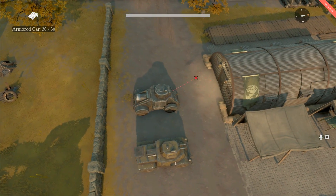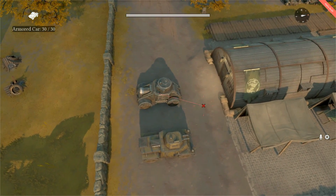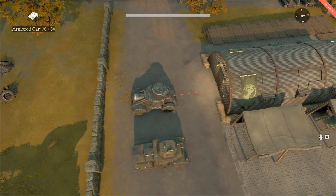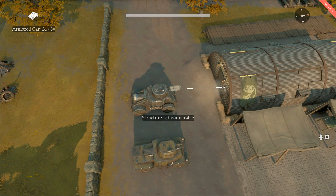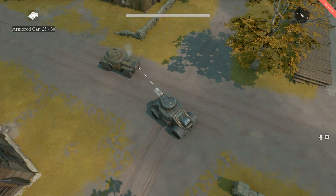Unlike the half-track, the gunner in this case can rotate his gun 360 degrees, and the dual infantry guns run off the same ammunition as the storm rifles. Similarly to other armored vehicles, the armored car is weakest in the rear.